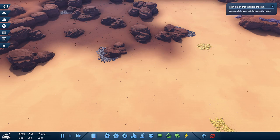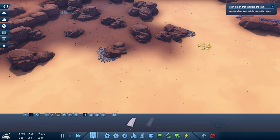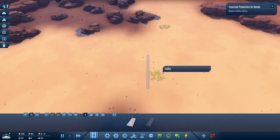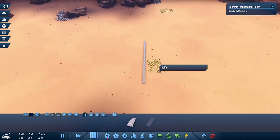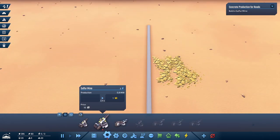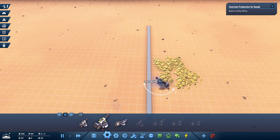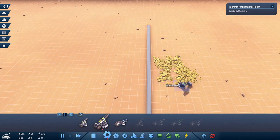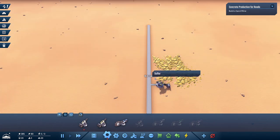The tutorial says you can place your buildings next to roads. So let's start with some roads. I think the first thing we're going to need is soil form. I remembered that from the test recording. Let's do something like that. Now we need a sulfur mine, and that needs to be placed so it just touches one of these sulfur tiles. We can place one right there.